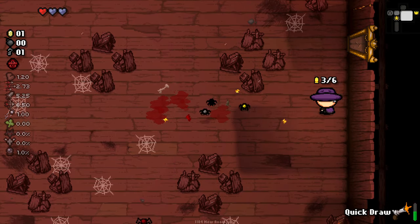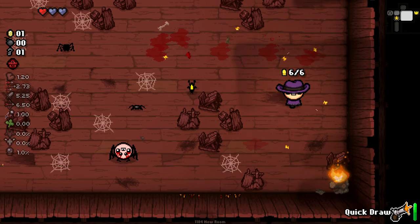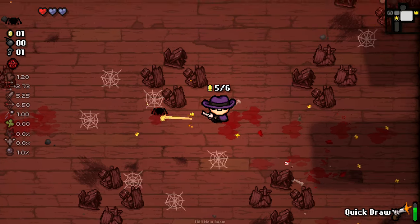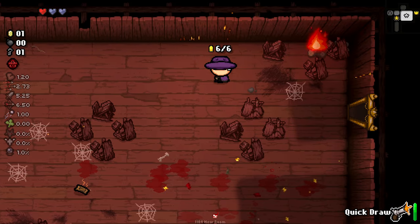For those of you that didn't see the episode that showcased this character - obviously this is the Sheriff. We start with a gun and Quickdraw allows us to quickfire all of our shots but very inaccurately, and basically whenever we stop firing we then recharge our shots over time. It's kind of interesting.